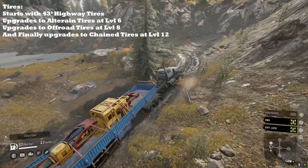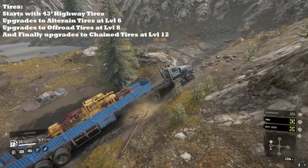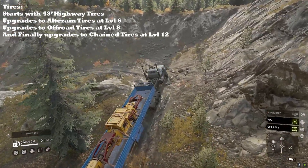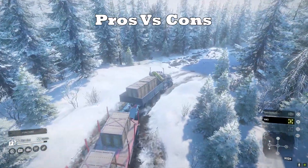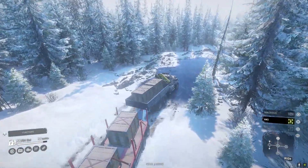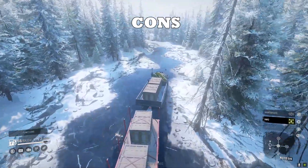The GMC comes stock with 43-inch highway tires. It upgrades to all-terrain tires at level 6, upgrades to off-road tires at level 8, and finally upgrades to chain tires at level 12. And now we're moving on to the pros and cons. I prefer to hear the bad news first, so here's the bad news for the GMC MH9500.